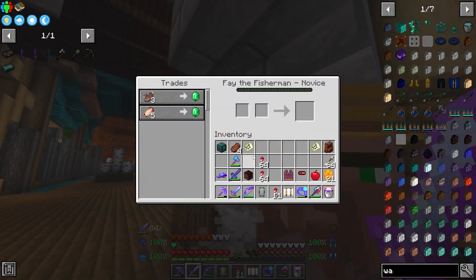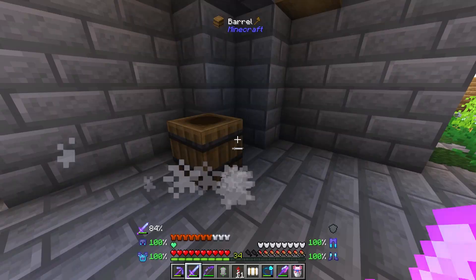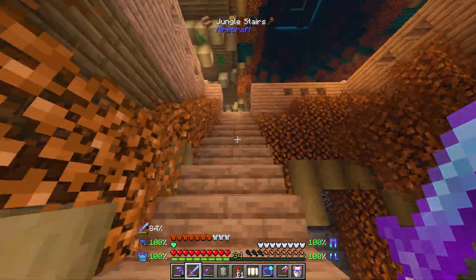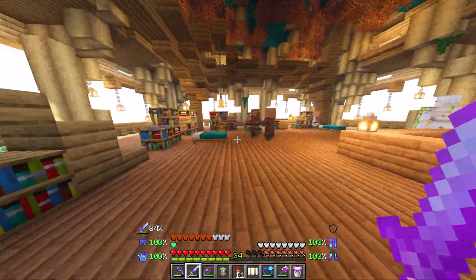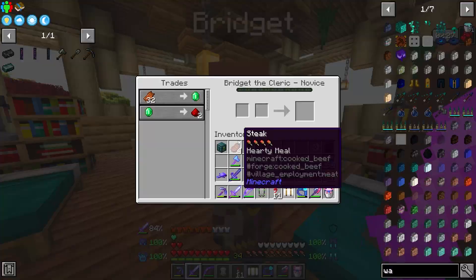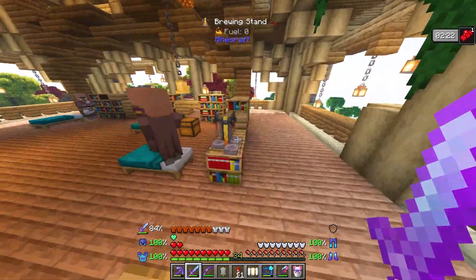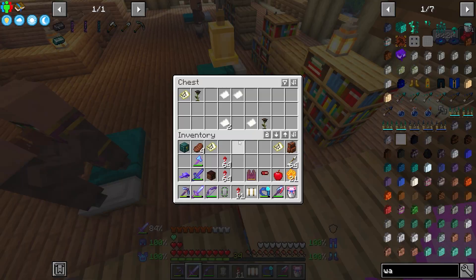This would definitely be a good place to get started. There's already villagers here, so villager breeding wouldn't be a problem at all. It's almost like this would be kind of powerful early on. There's a cleric right away, so getting ender pearls — finding this structure would definitely be how you'd want to speedrun this pack.